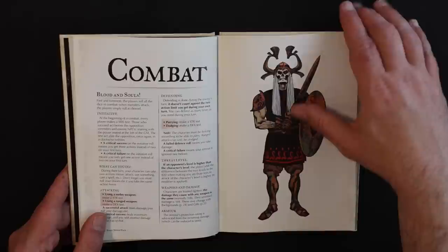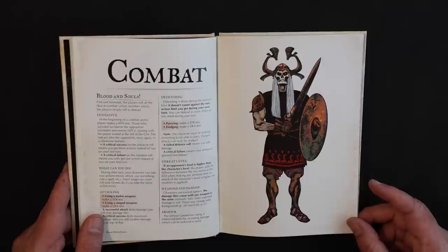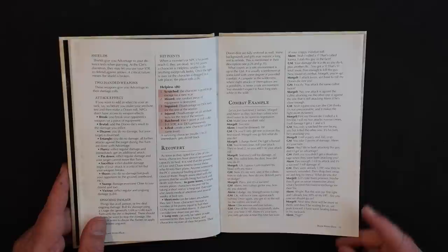Combat is player-facing, which means the game master does not roll combat dice — the players do it all. They roll to attack and then roll to defend themselves. Attacking and defending with a melee weapon uses strength; attacking and dodging a ranged weapon uses dexterity. And armor absorbs damage.